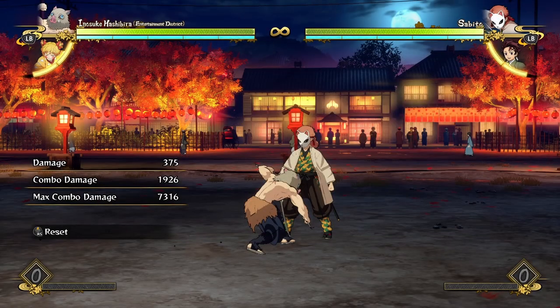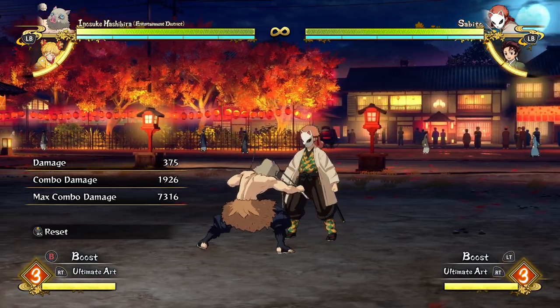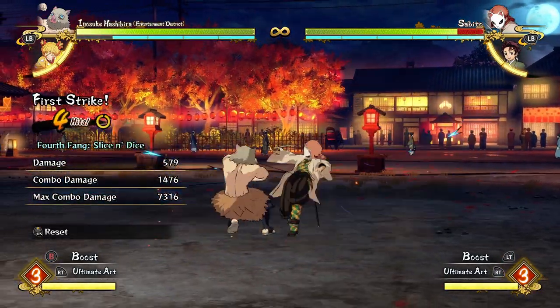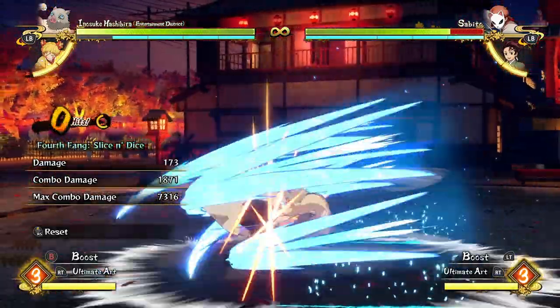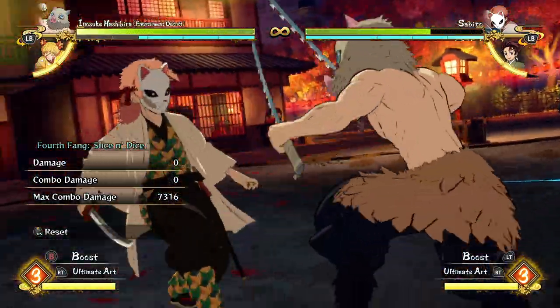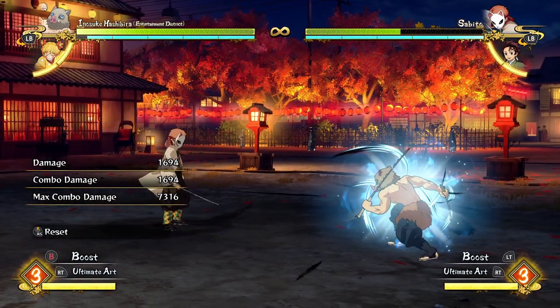If you have perfect timing you can jump over the grab and probably land a punish on it, which is cool — but you have to be on point and that's the only way to dodge the grab. Even if you have an ultimate, it can't start up in time to beat the grab. So going for this grab at the end of your combos is nigh guaranteed. Any grounded combo you do, short or long, gets a free unscaled grab at the end unless the opponent perfectly jumps out, meaning basically any hit you land will do over 50% of the opponent's life bar.